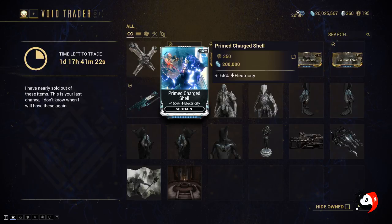The Prime Charge Shell — that's a prime mod. If you focus on the cost of it, it's only 350 Ducats and 200,000 Credits. So if you were to trade this from somebody in the trade chat, you'd have to pay a million Credit tax for it. So it's really safe to get this one directly from Baro if you want to.